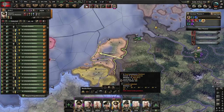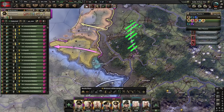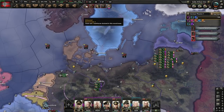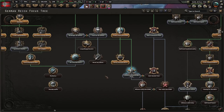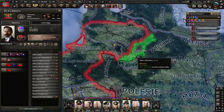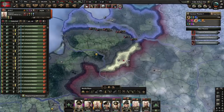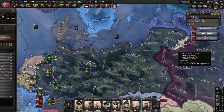Put Von Manstein in charge of attacking the Netherlands, Erwin in charge of Belgium. We actually need more artillery than I prepared for. Focus-wise, we're going to finish the Molotov-Ribbentrop Pact, do Synthetic Rubber, then go for radar so we can get the most advanced radio for our tanks. We're not going to do Around the Maginot just yet. The Molotov-Ribbentrop Pact just came into effect, and for some reason Lithuania got Wilno even though we're at war with them — the game definitely does not consider the fact that you might be at war with Lithuania. I'll send a division over there to deal with that.